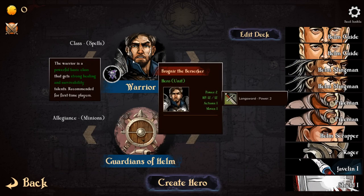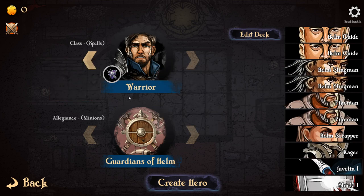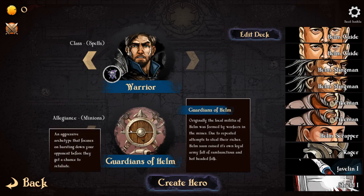We're going to be playing with the Warrior. The Warrior is a powerful basic class that gets strong healing and survivability talents - recommended for first-time players. There's also a Mage, but the Mage is a bit more difficult, so we're going to stay with the Warrior. Here we can pick an allegiance. First up, we can go with the Guardians of Helm - originally the local militia of Helm, formed by workers in the mines. Due to repeated attempts to steal their riches, Helm raised its own loyal army full of ram minions and hot-headed folk.